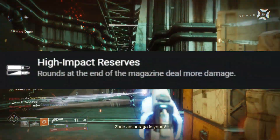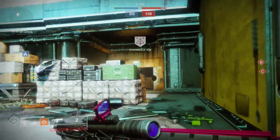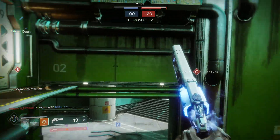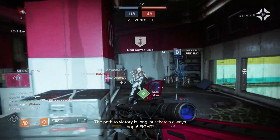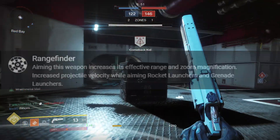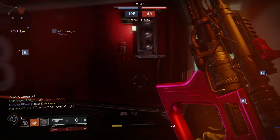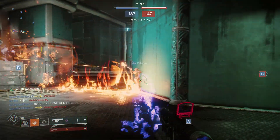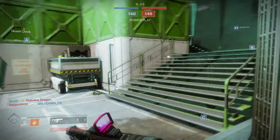High Impact Reserves also pairs nicely with Under Pressure — if you have both, you get increased accuracy, stability, and increased damage when you're low on your magazine, making you super deadly. This is especially useful if you didn't get Liquid Coils. Lastly, Rangefinder increases your range when aiming down sights and increases magnification, helping you hit people from farther away and giving a bit more aim assist due to the extra zoom. These perks are good on any fusion rifle, not just Erentil.